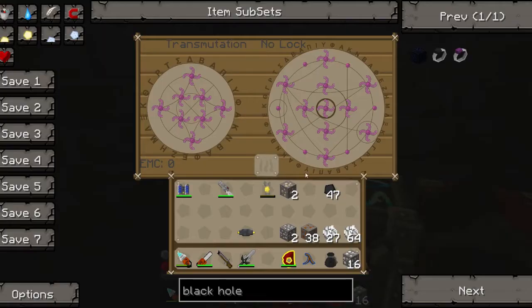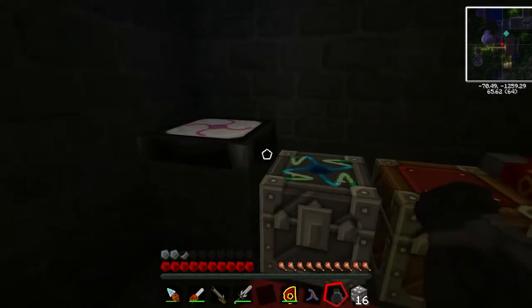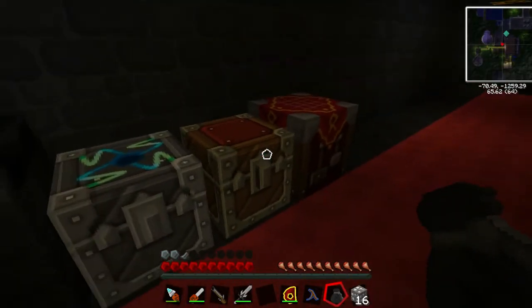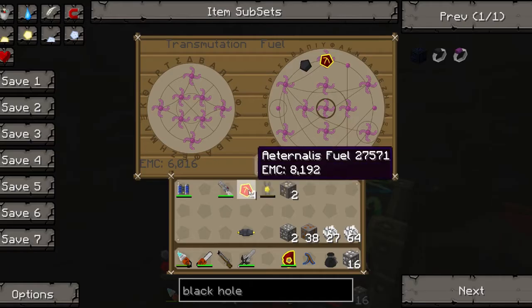Oh, except — oh no. See, this works exactly like a condenser. I think the only difference is you can pump stuff into a condenser, but I've heard lots of scary stories about the pipes going in. Apparently it can corrupt your world and stuff. I don't know.